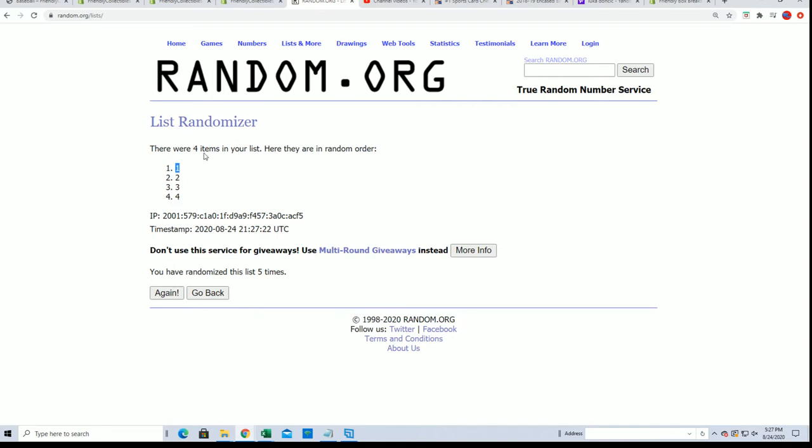Good luck Timothy L. After seven times through the randomizer, your pack number will be up on the top. Number one is represented by the top pack, number four is the bottom pack. Here we go — lucky number seven — and so you're going to get pack number two.